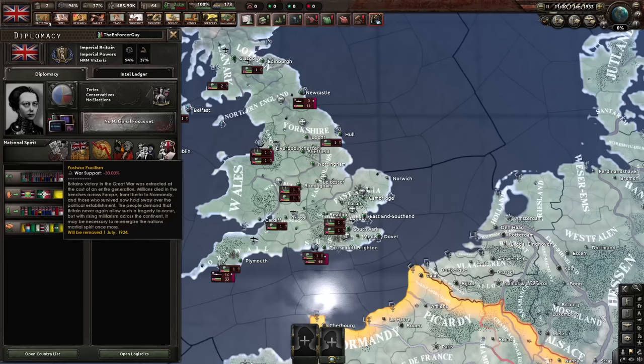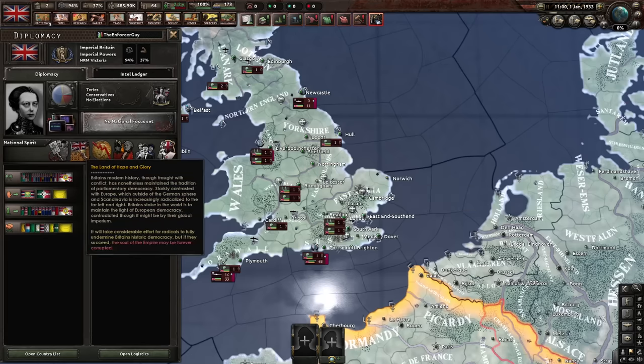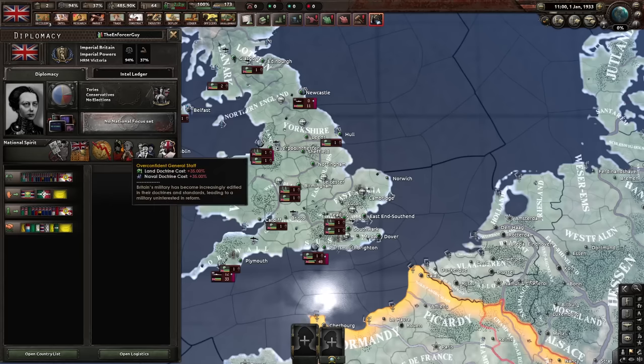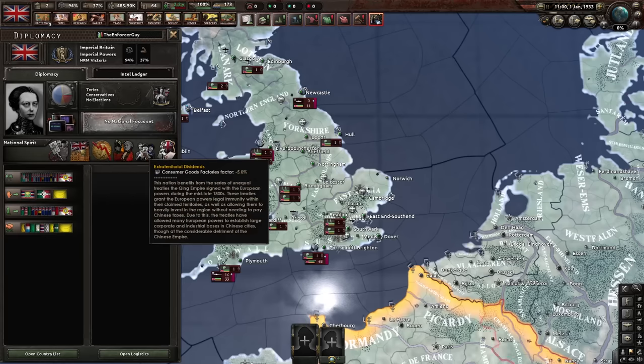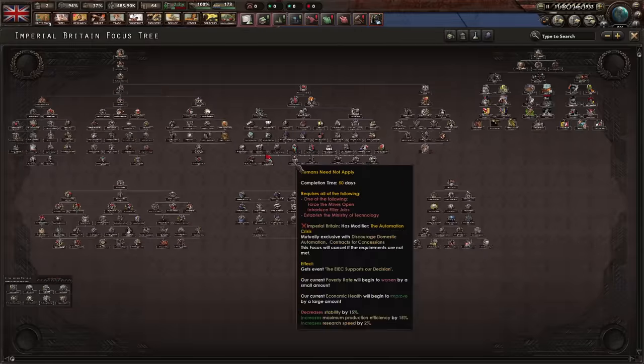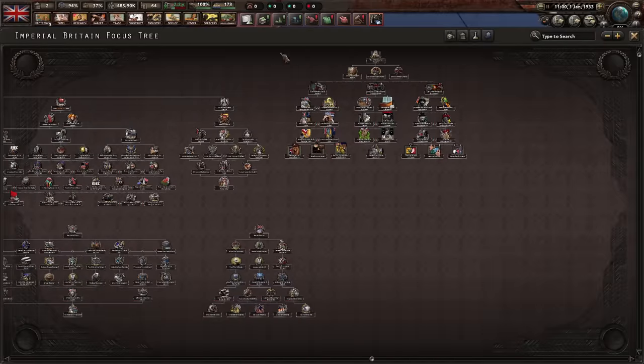We start with a few problems: post-war pacifism destroying our war support, land of hope and glory which does nothing right now, economic stagnation reducing stability and construction speed, overconfident general staff increasing costs for land and naval doctrine, extraterritorial dividends which decreases consumer goods, and head of the British Imperial Confederation taking away political power.